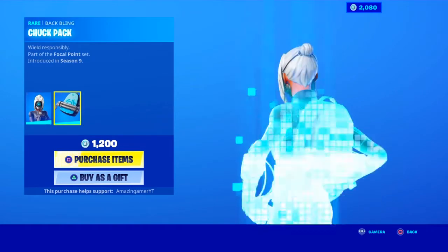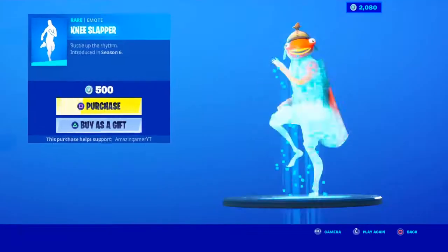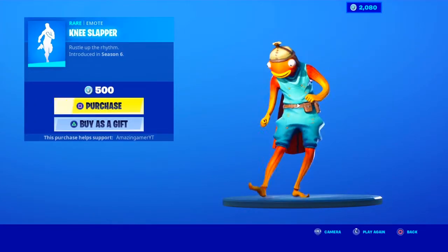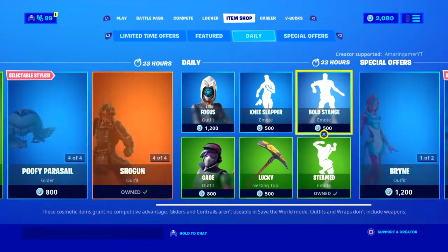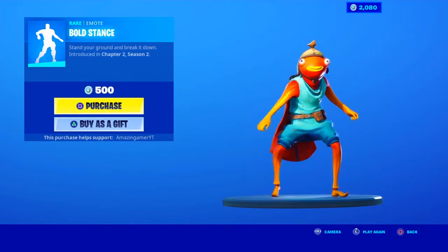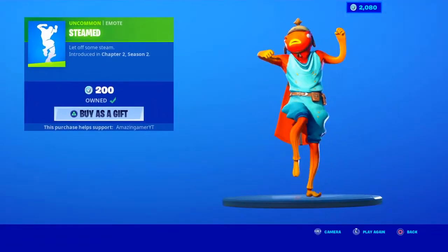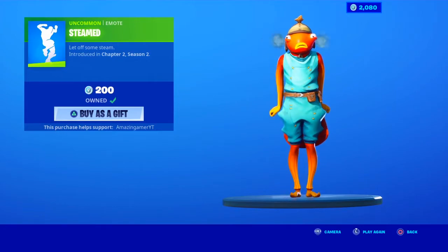Also in tonight's shop we have the Focus, with the bat bling Chukpak, looking cool. We have the Knee Slapper — gotta love the beat or I'll slap your knee. Looking awesome. Bold Stance is in tonight's shop. Steamed is in tonight's shop as well — the emote's Steamed, when you're feeling mad, when you get griefed.